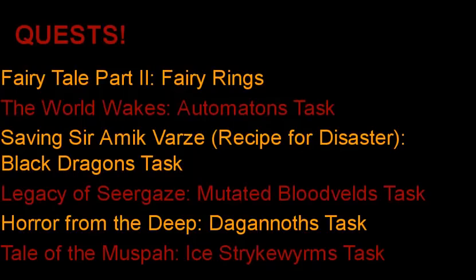So some quests that are really, really helpful — there are tons of quests that help with Slayer, but I just picked out the ones I most highly recommend. First, Fairytale Part 2 for those fairy rings, very, very helpful for getting around. The World Wakes for the Automatons task, which is one of the better XP tasks in the game and can also be very, very good money. The Saving Ceramic Vars part of the Recipe for Disaster quest, which unlocks the best area to kill black dragons in the game.